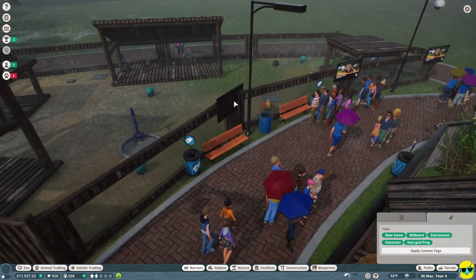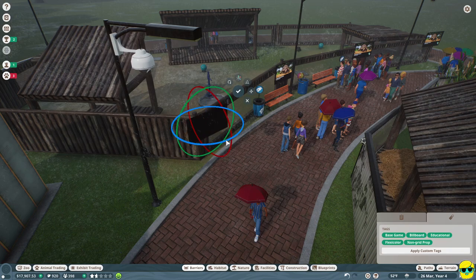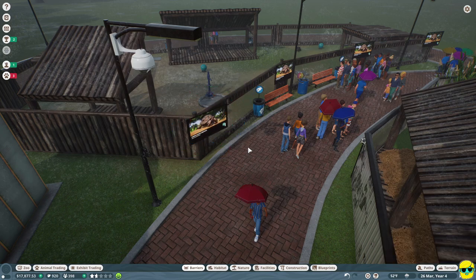We can build more things for the animals to hide behind in the meantime. I'll place some cover items in the habitat. I need to turn off angle snap for proper placement. Let's also put in more education pieces for the turtle. I always put more than you need because I want the education rating to raise — it doesn't cost very much.